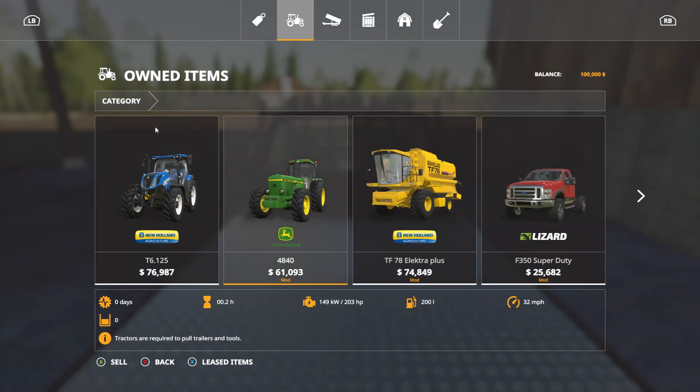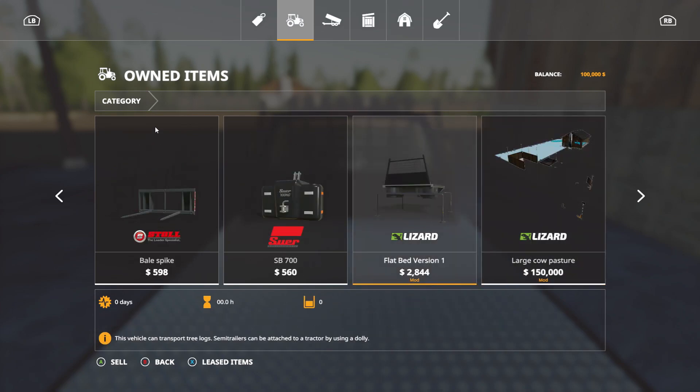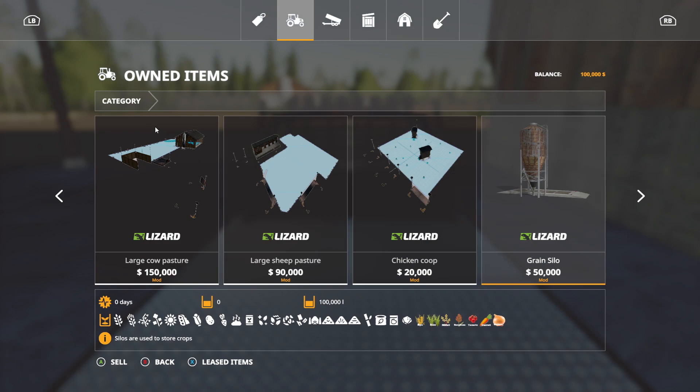All the front loader stuff came with the New Holland. And then for the pickup truck I got a flatbed because I didn't have a flatbed trailer. The animal stuff also came with the map. Oh, it's a multi-fruit silo — that's pretty cool. Looks like you can store most anything in it; I'm sure everything on this map you can store in there.